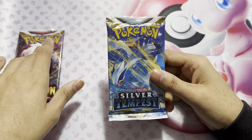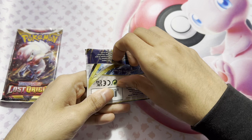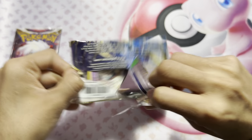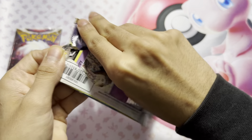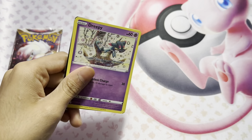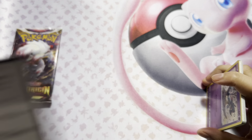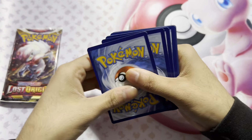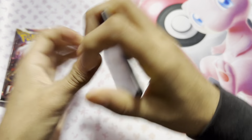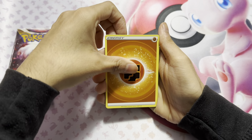So Silver Tempest, Lost Origin, Sword and Shield era packs — so far, not a single hit from any pack. I did really like Silver Tempest. We opened this earlier this week. If you check my uploads from the last week, I did upload Silver Tempest like four or five times, and we did end up getting Lugia alternate artwork. So you want to go check that video out.